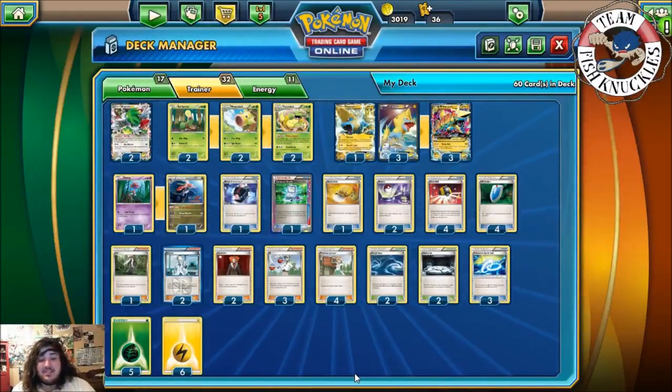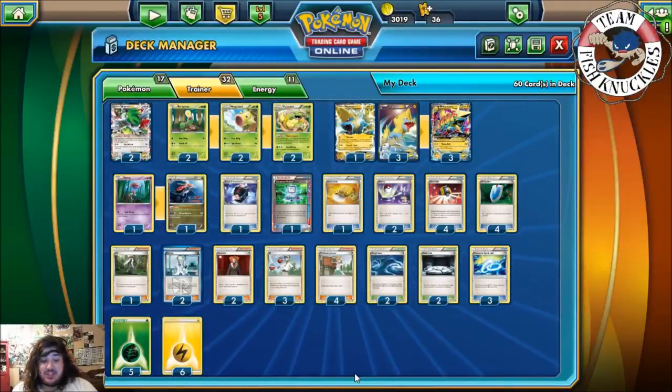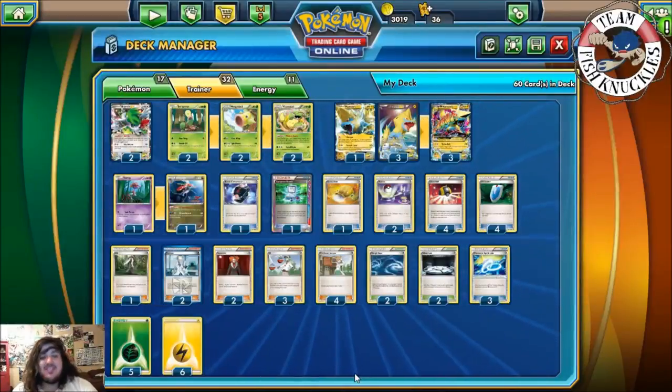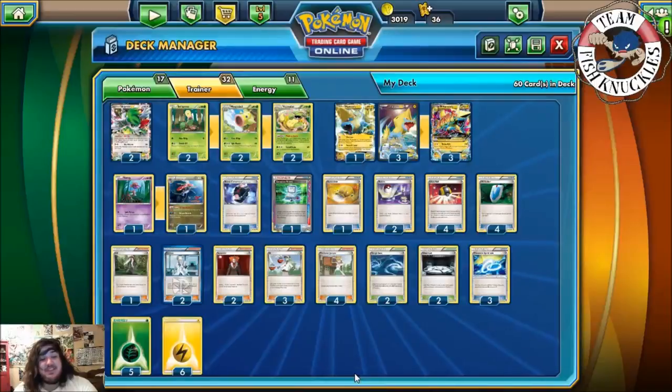Welcome back to Team Fishnickles' YouTube channel. Today is Fan Friday and today's winner was Mega Manetric Victory Bell Dragalge. Yep, that's a deck and we're playing it today. I'm really excited — I've never even thought about this deck until somebody suggested it, so we'll go over the deck real quick.